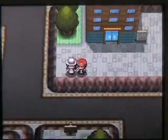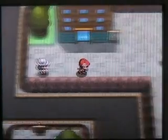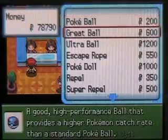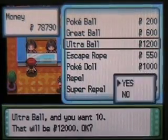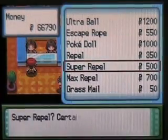Over here is the Department Store. That seems to be in every Pokémon game. On the first floor you can buy quite a bit of stuff — because it's the Department Store. You can also buy Ultra Balls here, which you might want to have a few around. I'm actually going to buy a couple Super Repels.